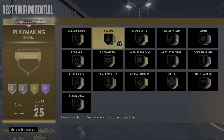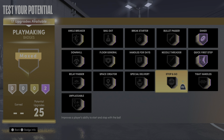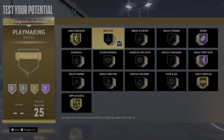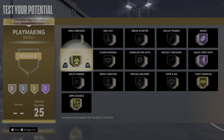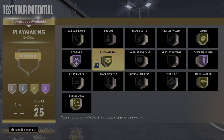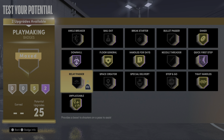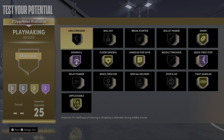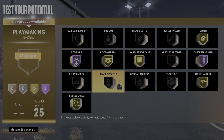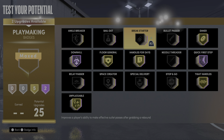Playmaking is going to be interesting. I actually have the ability to get Dimer, which I will use. Quick First Step, Tight Handles, got my Dimer on gold. Downhill — you definitely need that, probably Hall of Fame. I'll probably just put Dimer on gold. Floor General boosts up everybody. Handles for Days — I'll probably get that Hall of Fame. Maybe Needle Threader, maybe Relay Pass. I'll figure it out. And I'm 6'7" so I actually could play the guard position if I wanted to.